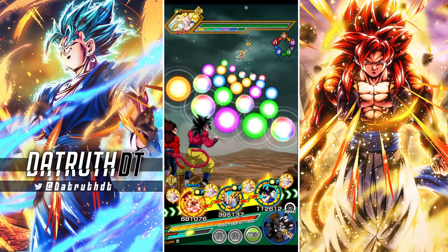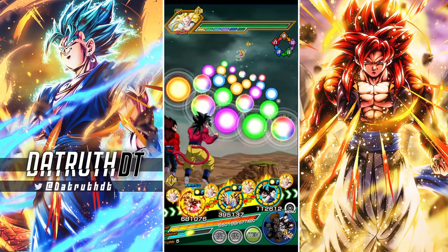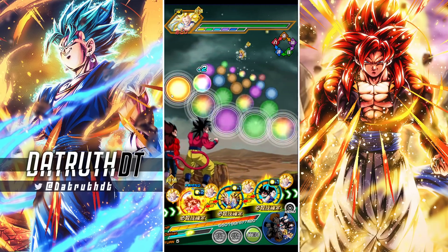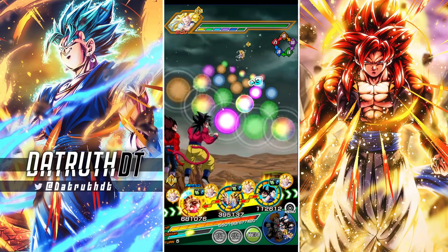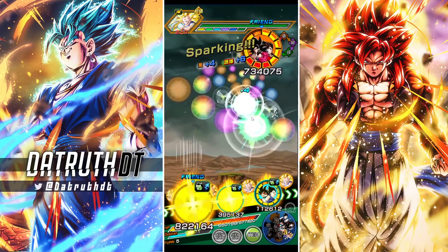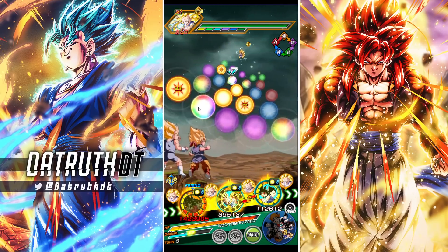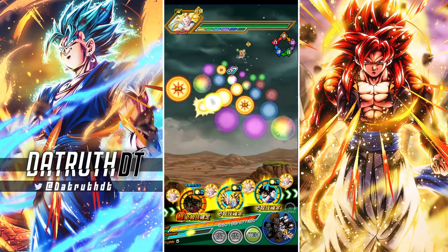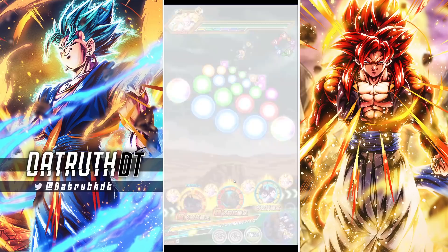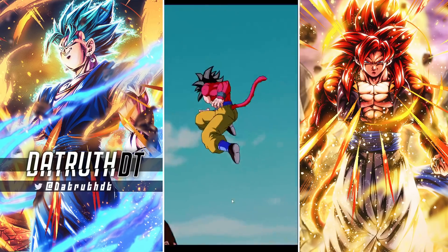The Super Saiyan 4s are going to start in slot 1 again and this should be all links active, which should be pretty good. Grab the two tech orbs — yeah, that's perfect. So now we can get the AGL orbs with them. That'll get us close to five orbs. Is that all seven links for them? I'm not sure what the link set is of the TUR, but we'll see.